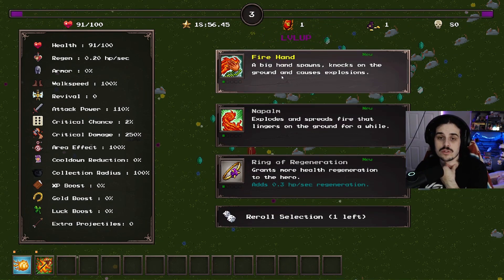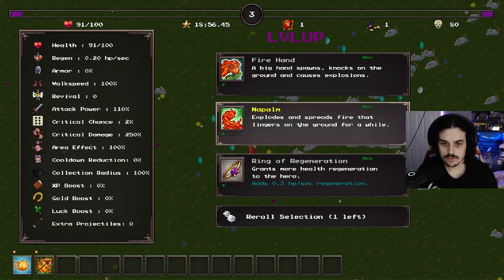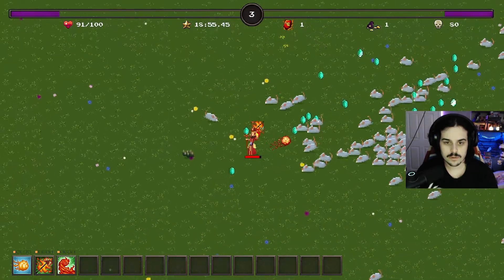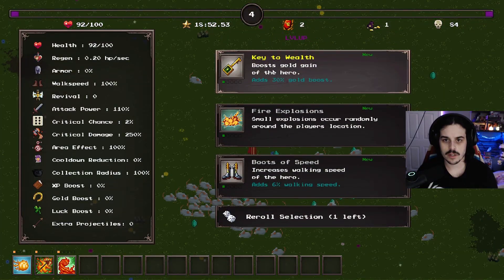Fire hand - the big hand spawns, knocks on the ground and causes explosions. Napalm explodes and spreads fire that lingers in the ground for a while. Health generation. I believe we just gotta get a good amount of damage for now.